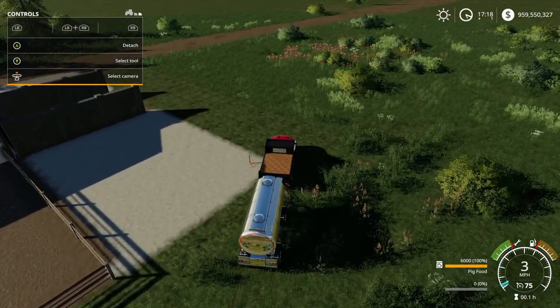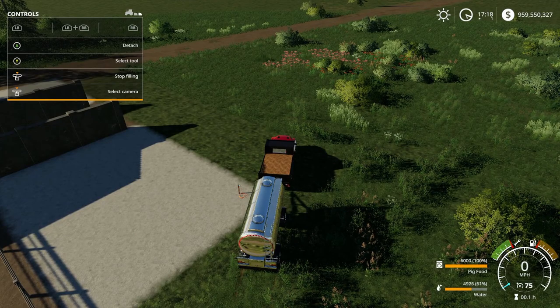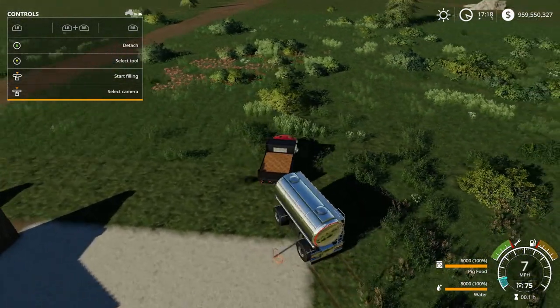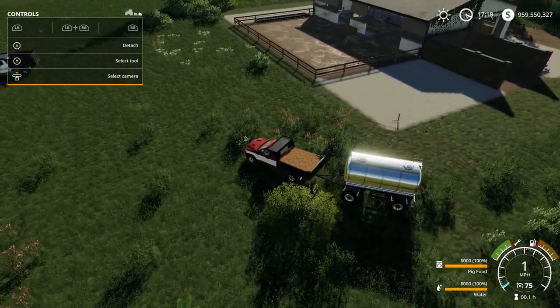The truck does have pig food because I'm going to be testing the pig shed in a bit. If you pull up to the water tap, it gives the option really quickly — on Xbox you push the left joystick in and it starts filling. That's the basic functionality, that's all it does.